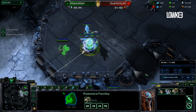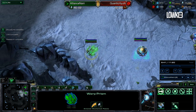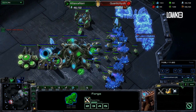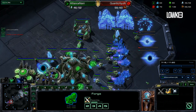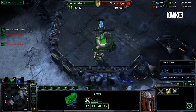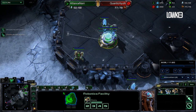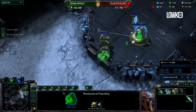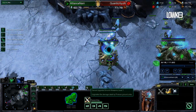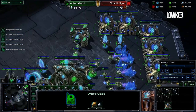Once the robotics facility finishes he instantly chronoboosts out a warp prism and uses it to scout — though in this actual game Nanoha doesn't scout anything with the warp prism. After the warp prism comes out he starts getting an immortal right away. Once he can afford it, right before finishing the first immortal, he throws down five more gateways for a total of seven gateways. He then starts the second immortal as soon as possible. Once the second immortal pops he makes sure the warp prism is back home, loads up both immortals, and by this point plus one attack is about to finish as well as all seven gateways, which he morphs into warp gates right away.